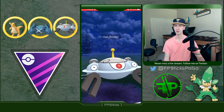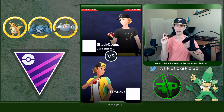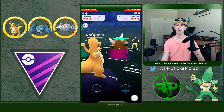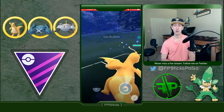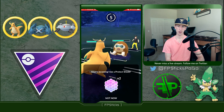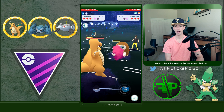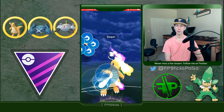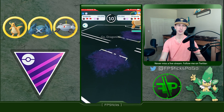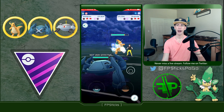Dragonite as a lead is very solid. A lot of matchups that are bad for Dragonite, like Metagross, you can actually just power through in the two-shield because the Dragon Breath damage is so insane. Okay, Mamoswine — the Powder Snow is hitting Dragonite for double super effective, but look at how much damage Dragon Breath does to Mamoswine. Dragonite barely gets to Dragon Claw before Mamoswine, I shield the Outrage because that would one-shot Dragonite for sure. Dragonite wins in the one-shield against Mamoswine — that's great.